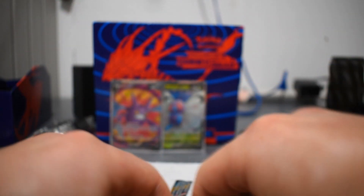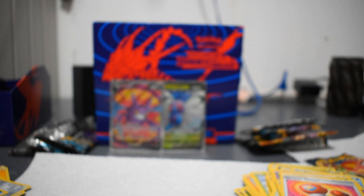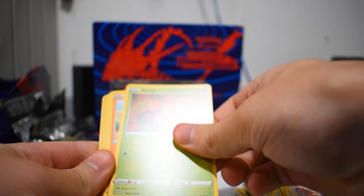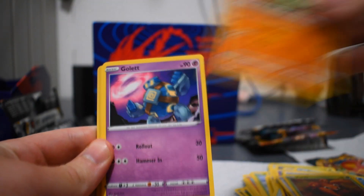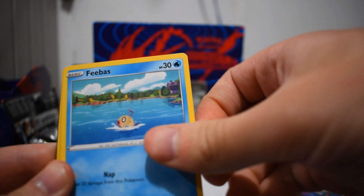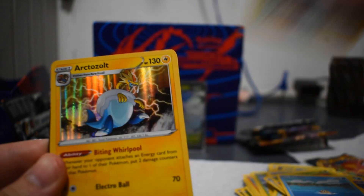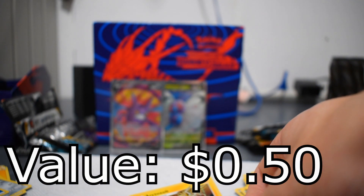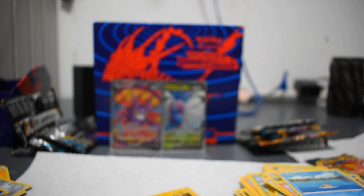This pack is being not too nice. I'm going to just open it from back here. Bunnelby, Paras, Larvitar, Golett, Feebas, Delcatty Reverse Rare, and an Octazolt — if I pronounce that right. I think I have that unfortunately, so it will not be new to my book. But I will put it in a sleeve because it is a holo. Not the worst thing in the world — it's better than a green pack, I guess.